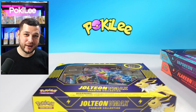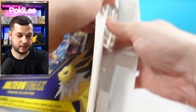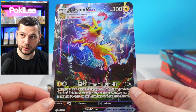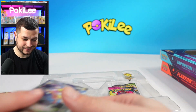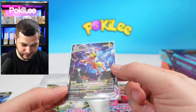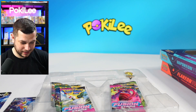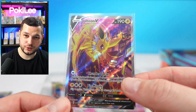Let's dive right into the Jolteon. We have the Jumbo card right there — absolutely gorgeous. Beautiful Jumbo card. And the smaller version, the normal card, which is a Jolteon VMAX — a beautiful promo. I can't believe Pokemon did this as a promo. Absolutely amazing. Same goes for these ones as well — gorgeous cards.